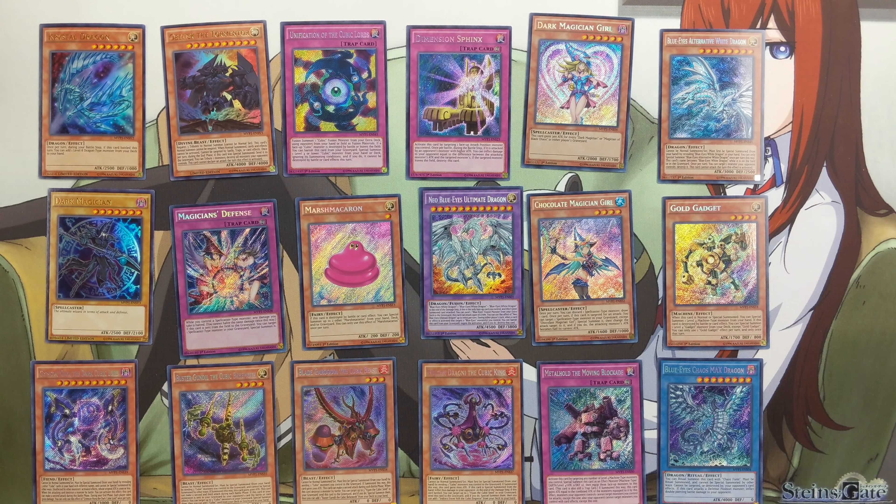Crimson Nova, the Dark Cubic Lord, the Boss Monster, Cubic Behemoth, Mush Macaron — this looks awesome, I love this, it's so funny — Cubic Beast and Gold Gadget.